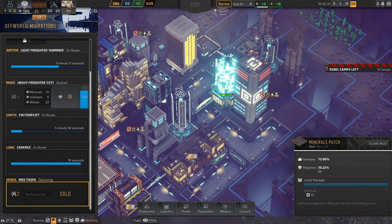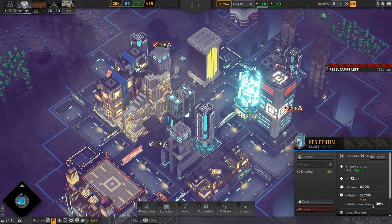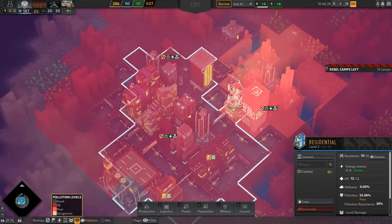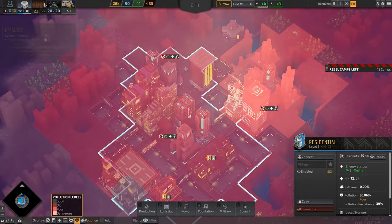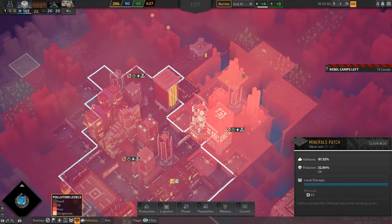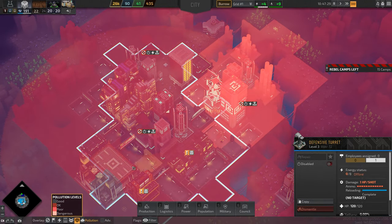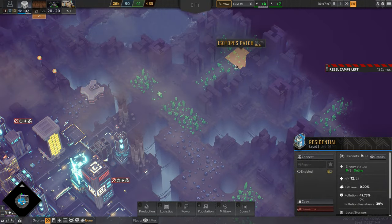I do need more population. When talking about waste and pollution, the pollution resistance in these residential buildings is not enough against all this pollution, so the air quality is poor. As you can see when I show the pollution overlay, everything is polluted because of the smokestacks and transportation hubs, and this pollution is killing my citizens. You might ask why I didn't put residential areas far from the smokestacks, but I have to cover everything with defensive turrets and couldn't possibly build enough to defend a spread-out city.